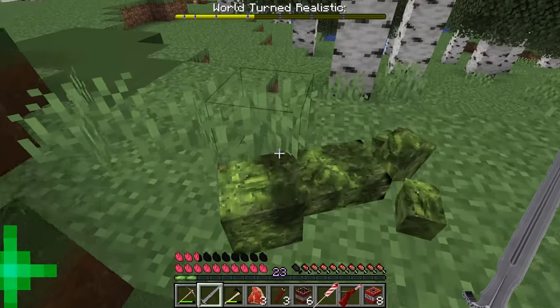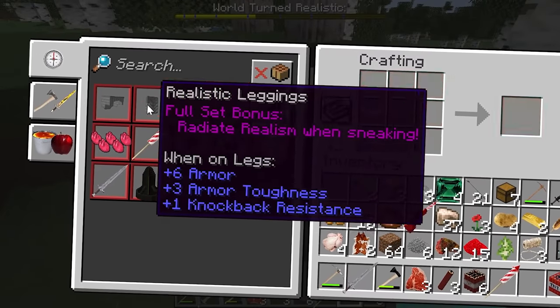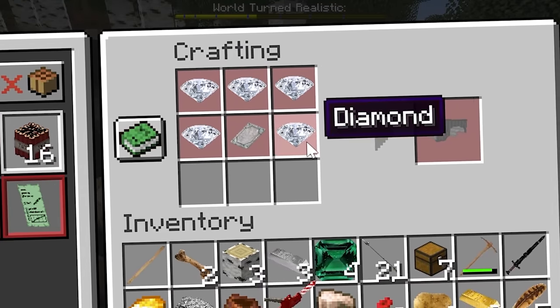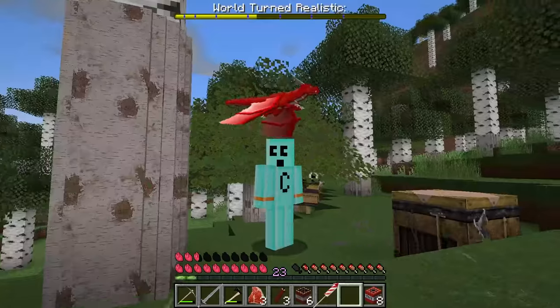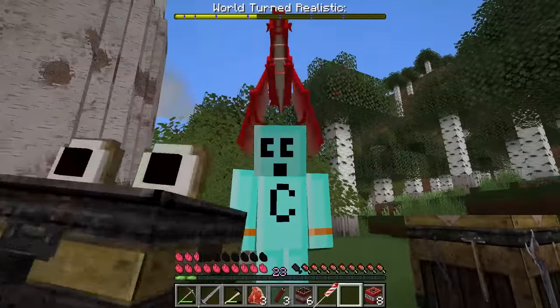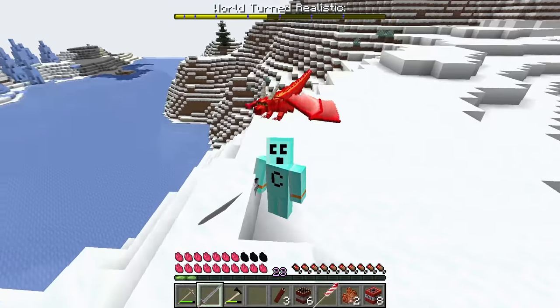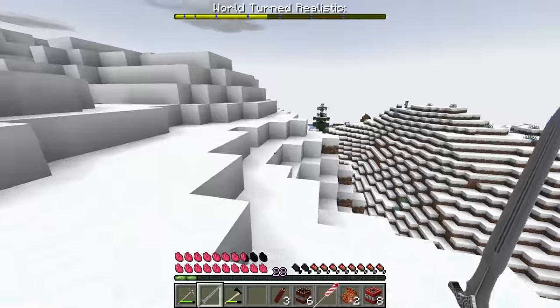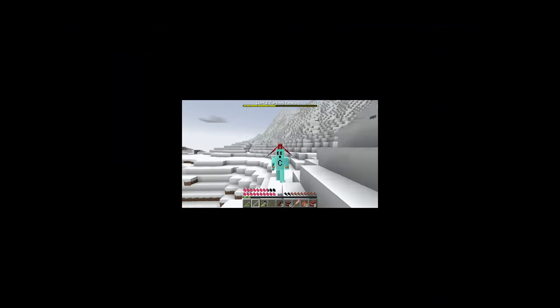Now we can just push him around. We've also unlocked our realistic armor. To craft the items I need some redstone dust, some diamonds, but most importantly a bunch of realistic steel. Those items can be obtained from killing snow zombies in a snow village. Snowway — I found it! I've been waiting 10 minutes to say that.